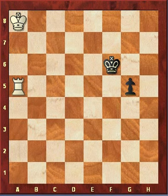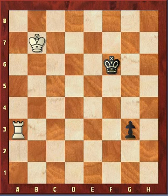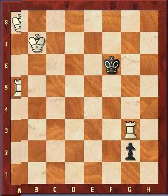Cut off the king at the sixth rank and you win the game. Now if the pawn pushes, the king cannot help it any longer. When the pawn pushes, white should attack the pawn — the king can't protect it, it's too far away. And you've won the game.